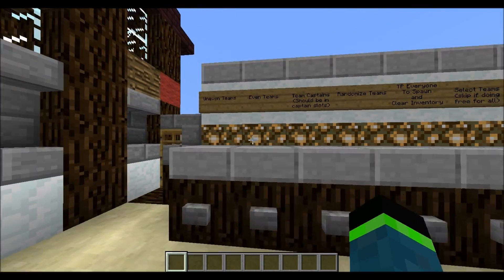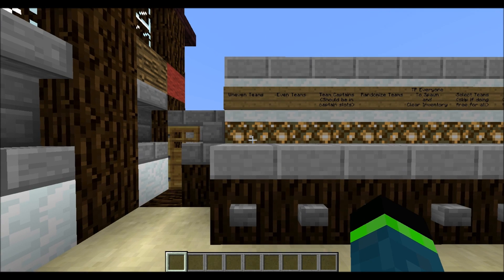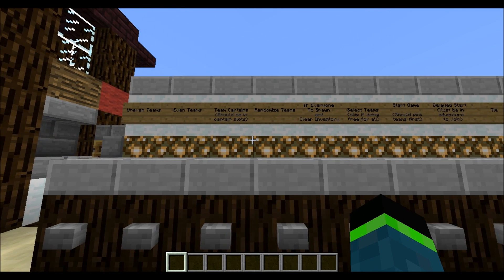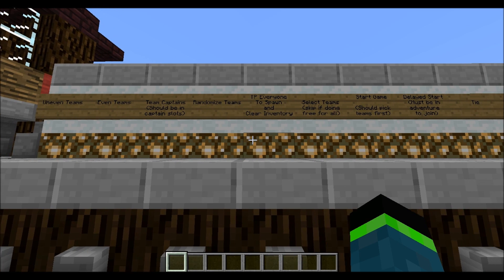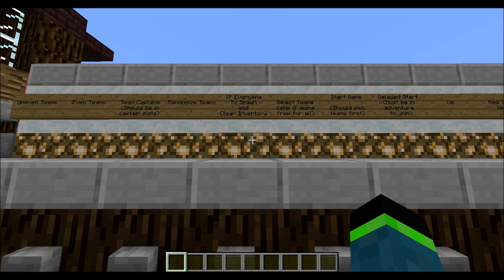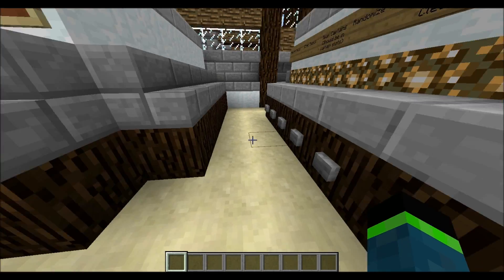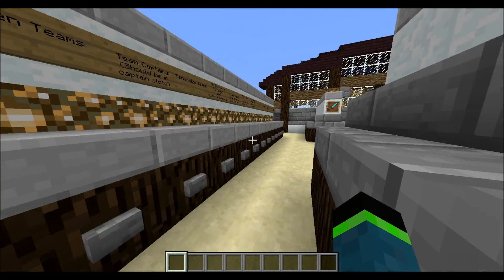Back in this section we have the team selection system, where we have uneven teams, even teams, team captains, randomized teams, and we can teleport everyone to spawn. Then here's the button to actually confirm and select teams. I'll show you how that works now.